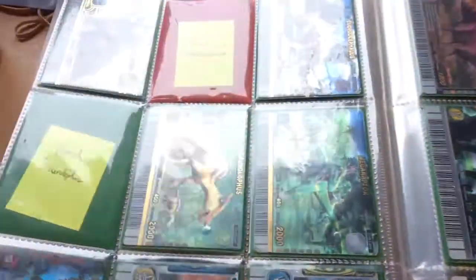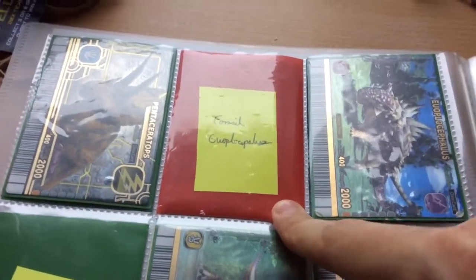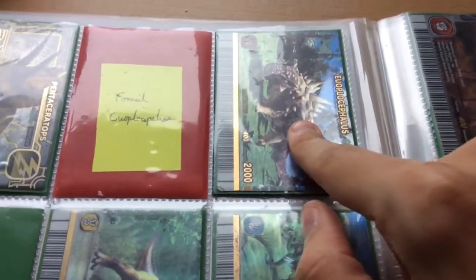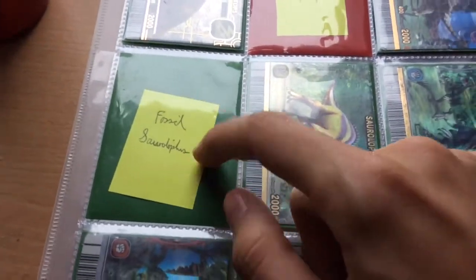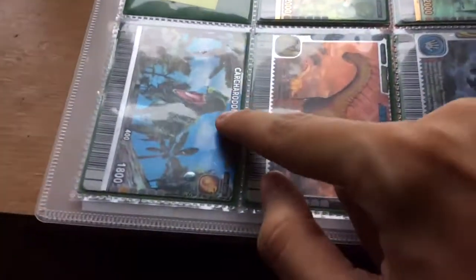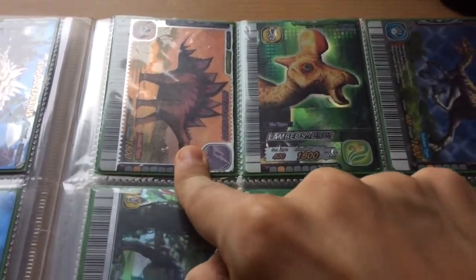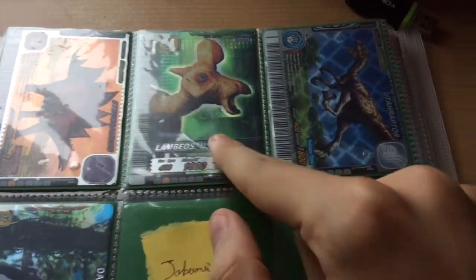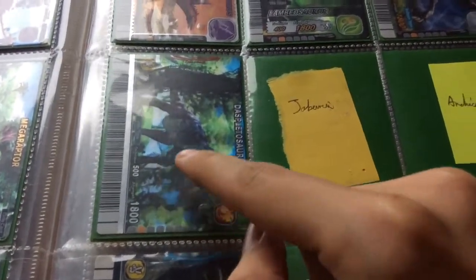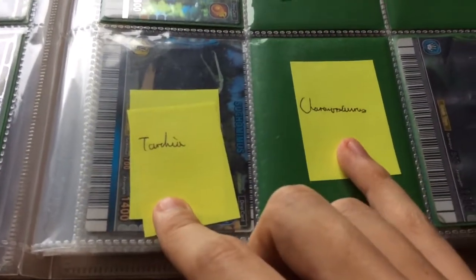So we have Pentaceratops, and I'm missing Fossil Euoplocephalus and Normal Euoplocephalus. I'm missing Fossil Saurolophus and Saurolophus, then Megaraptor, Carcharodontosaurus, Amagosaurus. We're on to Silvers now: Pachyrhinosaurus, Stegosaurus, Lambeosaurus, Eoraptor, Daspletosaurus, Jobaria, and Ankyceratops — which I'm missing — and I'm also missing Tarkia and Coronosaurus.